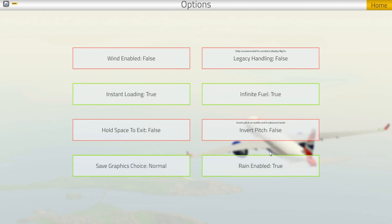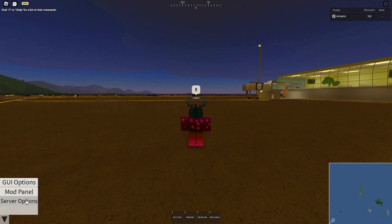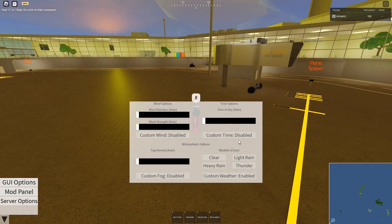You want to make sure that rain is enabled in here. This is how it works — it's raining right now. However, if I wanted it to be clear, I change it to that, and there you go. Now it's set to just clear.